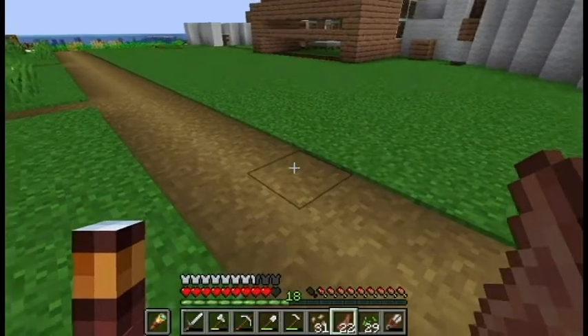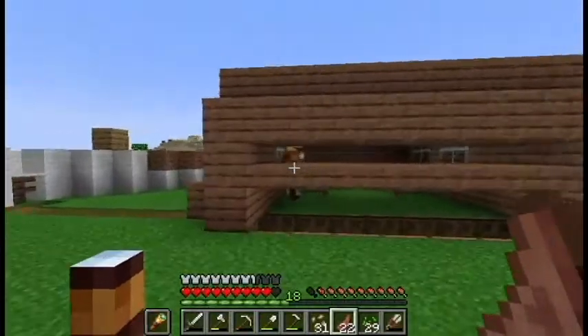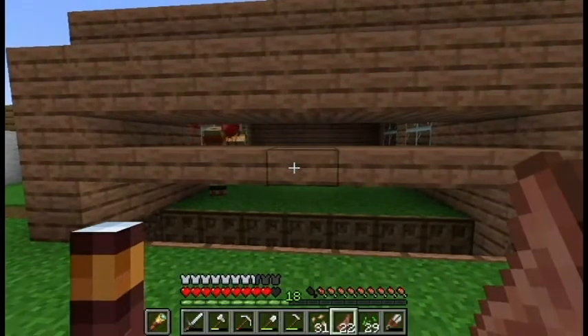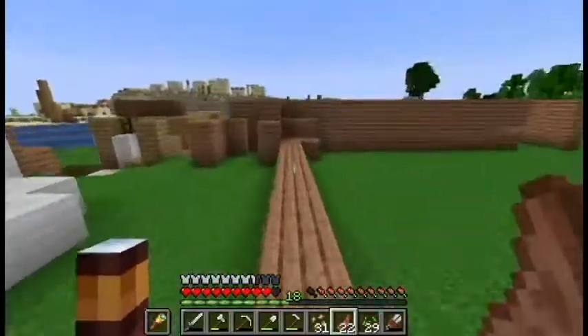Hey guys, so I figured I'd give you a little update on the villager breeder and the farms I've been making. So as you can see, it's been working alright, the breeding part of it anyways. So they breed, as always, the baby villager drops down the chute, goes through the water, comes out here.